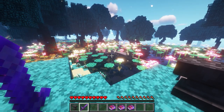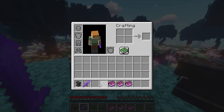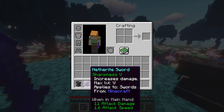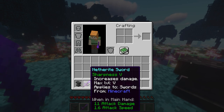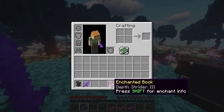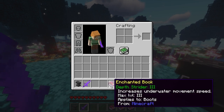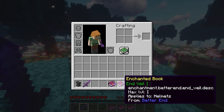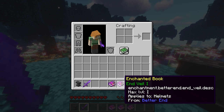There's also this mod called Enchanted Tooltips. If we take a look at the sword, it says 'press shift for Enchant Info' — that's Enchanted Tooltips. It will tell you the max level you can put on, what you can apply it to, and what mod it's from. We can see the same for books — max level, applies to. Here's one from Better End, and you can see how that works.